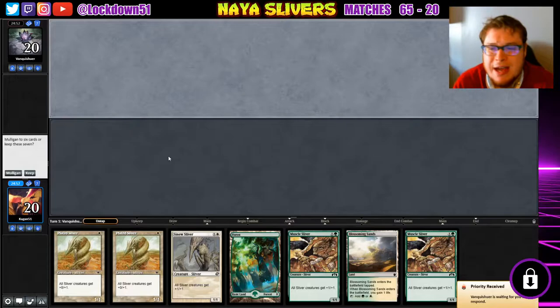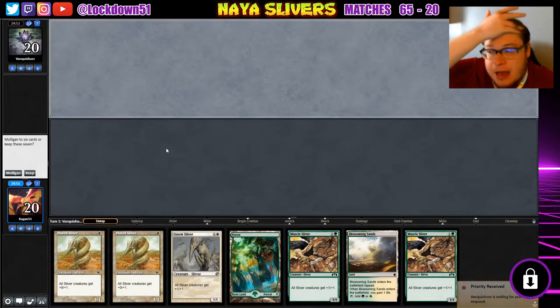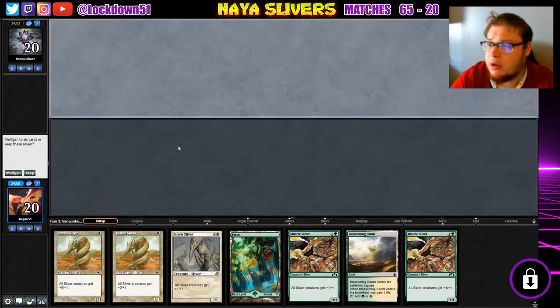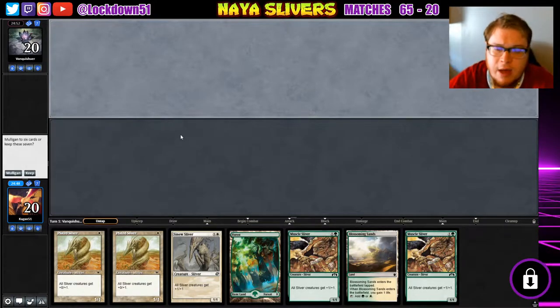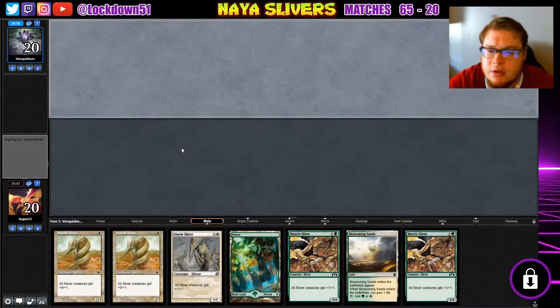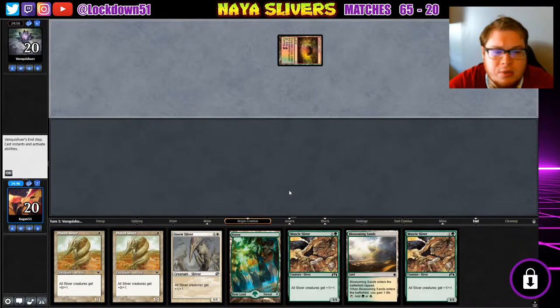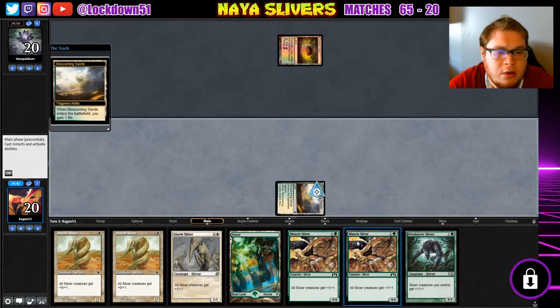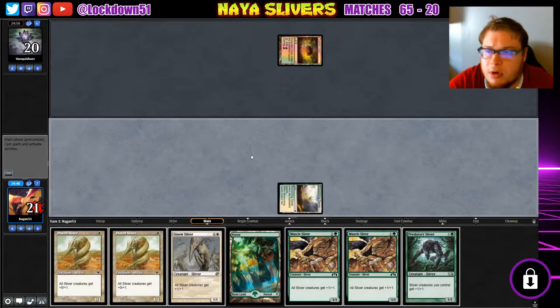Welcome back everybody, it's time to lock down some Naya Slivers. Looks like we've got a very keepable hand — two plated, three lords. A little bit of a slow start with the blossoming; maybe we'll get lucky and draw plains. We draw another muscle, predatory — so that's fine.